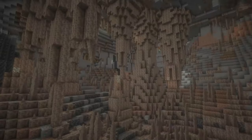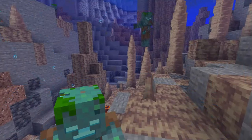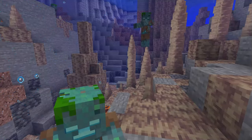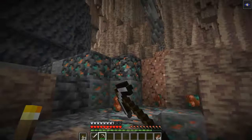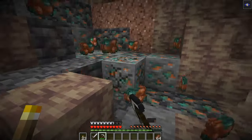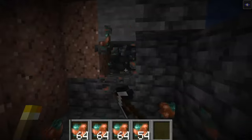Although dripstone caves do not add much in terms of blocks, they do have two additional features. First, while drowned may normally only spawn in rivers and oceans, in dripstone caves, drowned may also spawn in water as long as their other spawn conditions are met. Also, copper gets a significant generation boost here, making it far more abundant. If you do have a project that needs a large amount, this may be a worthwhile place to visit.